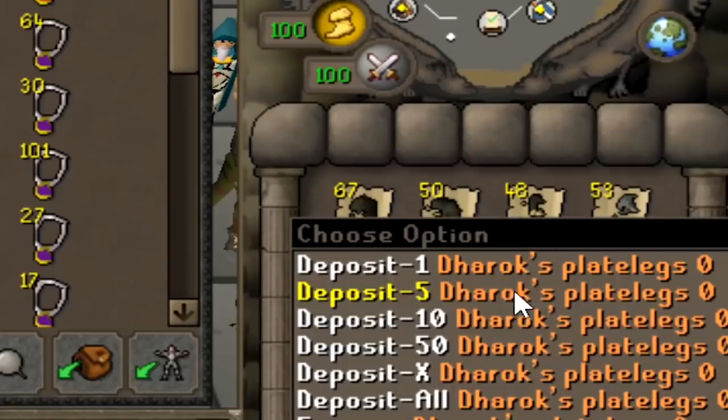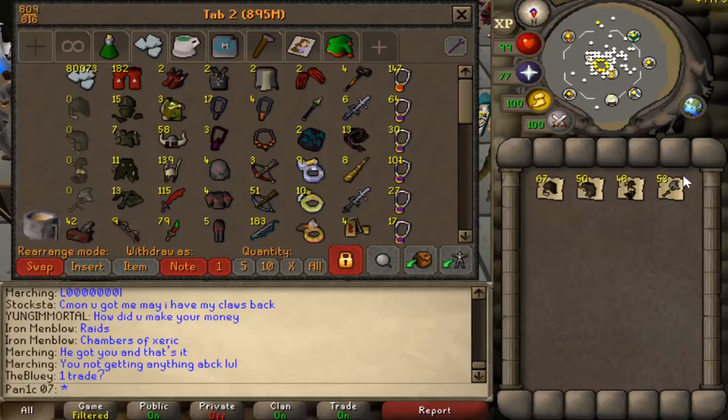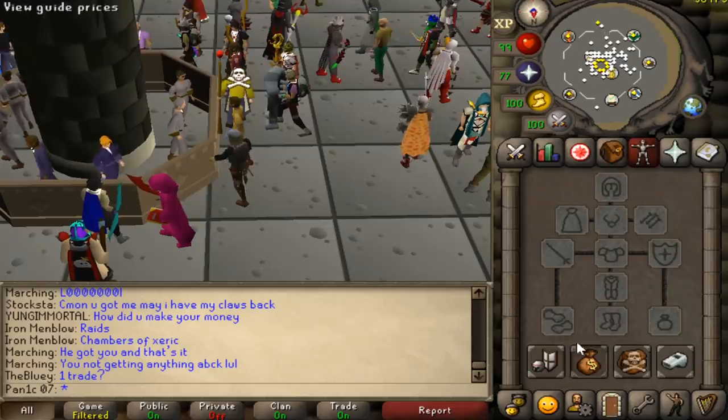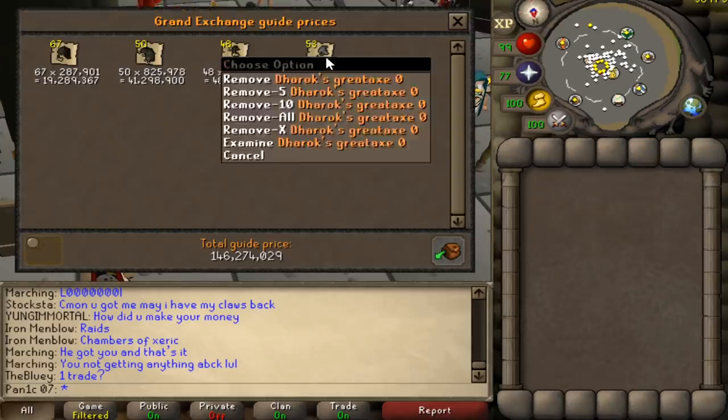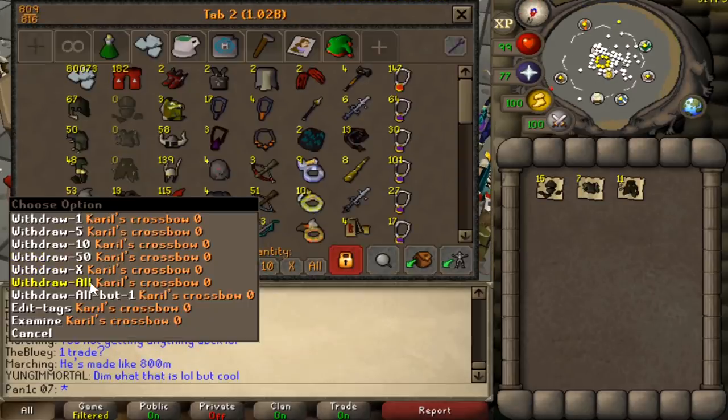We got roughly 50 dark sets PK'd - I say roughly because we still need two more legs, minus three axes and minus about 17 helms. I fought a lot of unskilled PKers, so that's why it is the way it is. 146 mil in just the Dharoks - that's insane, not bad at all.